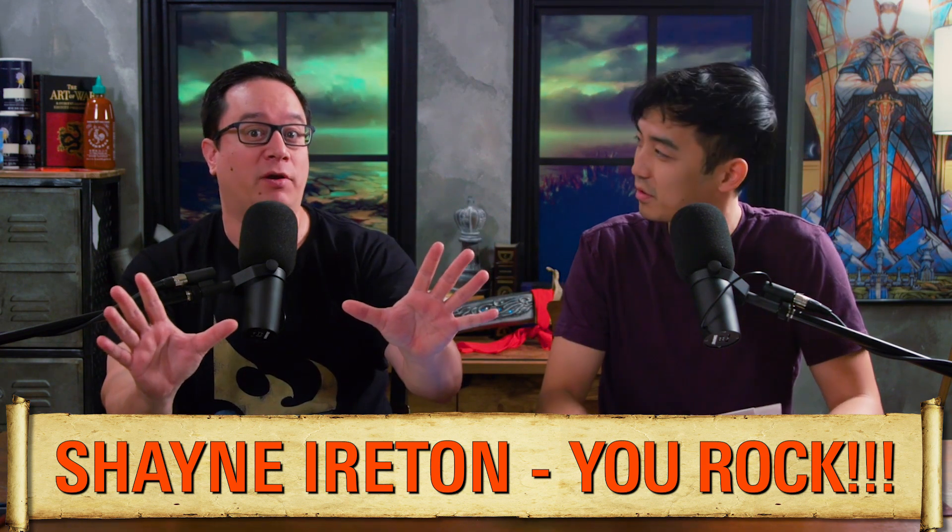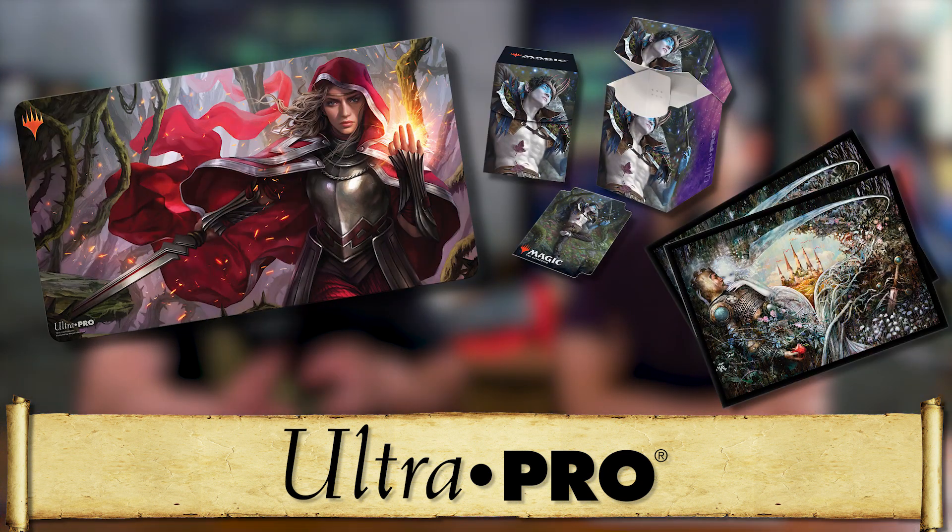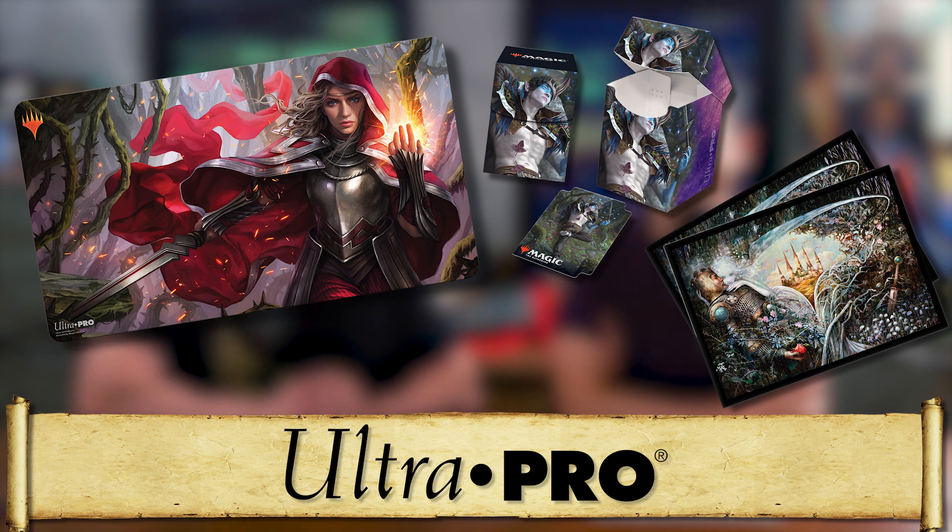The final way to support all of our content is with purchasing Ultra Pro products. The first thing we did when we got the Brawl decks was take them out and put them all into Eclipse sleeves, because you want to keep all these cards in the best shape possible. Ultra Pro also has all of the themed stuff around Throne of Eldraine — playmats, deck boxes, all that stuff. They've got you covered. This is the best looking set in a while; all the art on this set is crazy. I want that playmat with the Seb McKinnon art so bad.